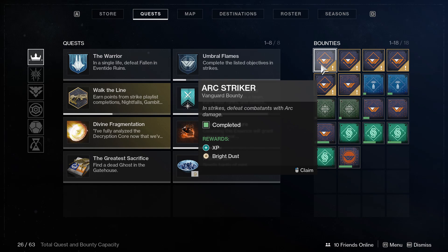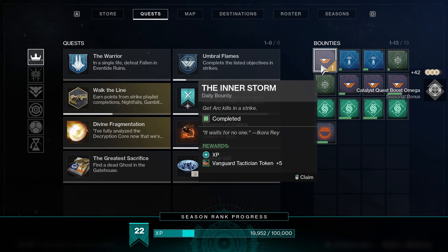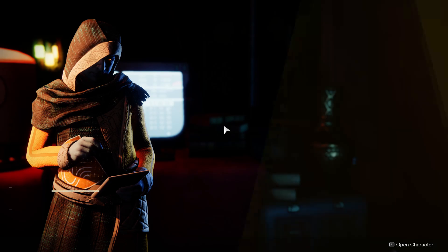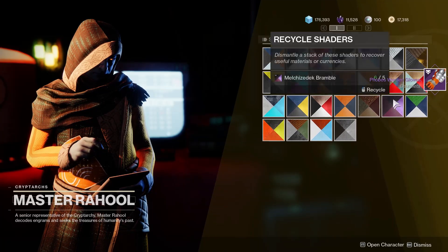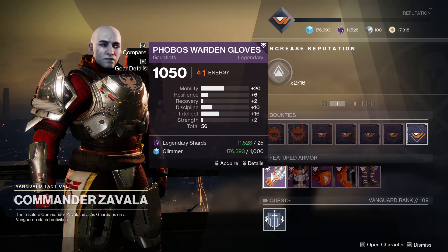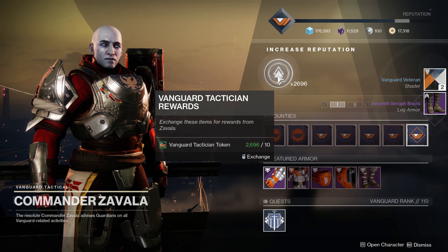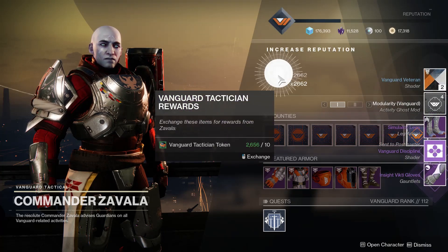So I'll turn in my remaining Vanguard bounties to Zavala. Once I hit the requirement of eight bounties, I receive a Vanguard Prime Engram. We'll swing by the Cryptarch and cash that in, and I'll receive a new pair of gloves. Heading back to Zavala, you can see that the gloves we just obtained can be reacquired with the exact same roll displayed in his inventory. I'm hoping that roll is going to reset on a weekly basis. Another thing I wanted to test: are these gloves in the general Vanguard loot pool?